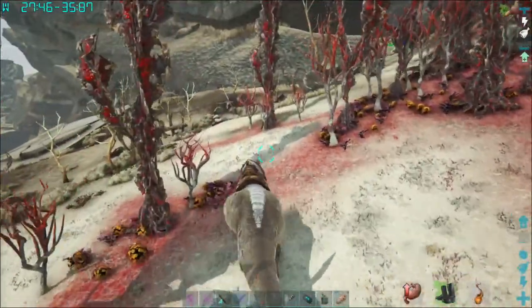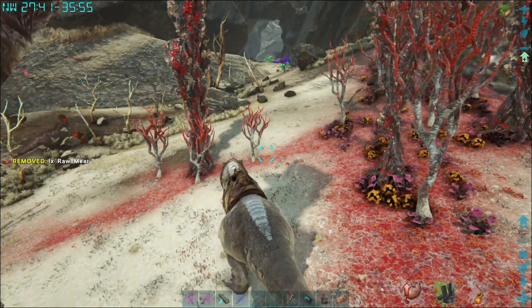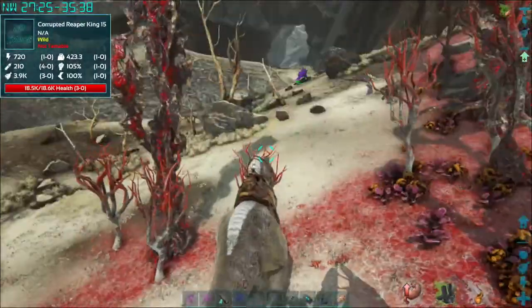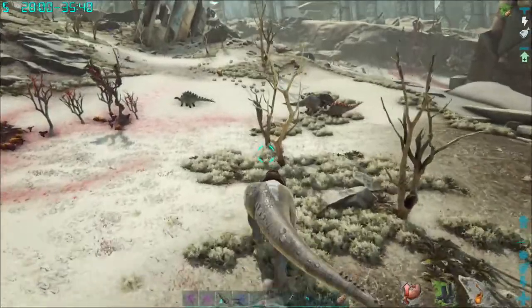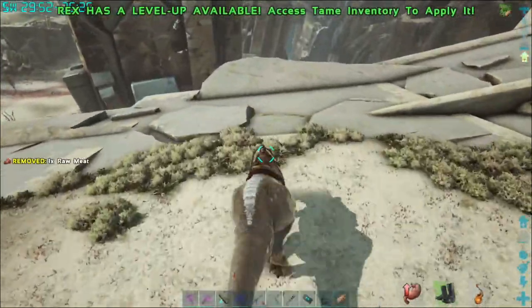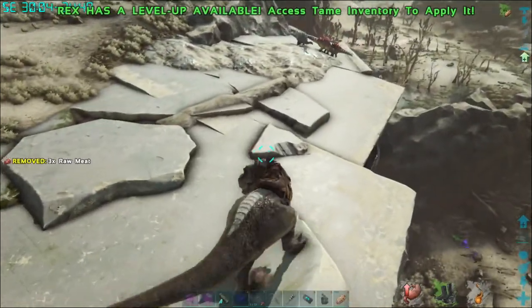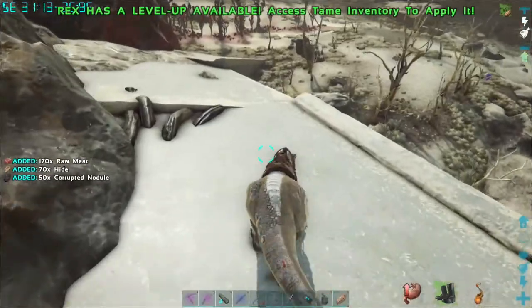Some more wrecks up here. I see something strange over this direction - what is that with the goofy tail over there? Corrupted reaper king! Okay, that's something else I don't want to mess with - not real big on reapers. I think we may have found the entrance to the underground area here. Maybe, maybe not.